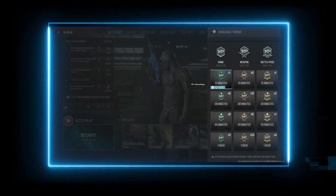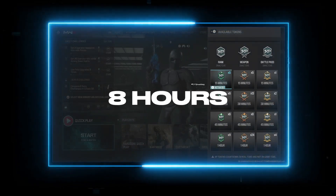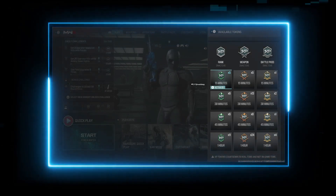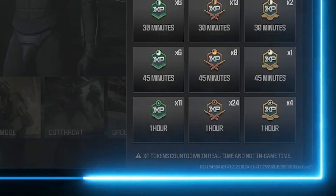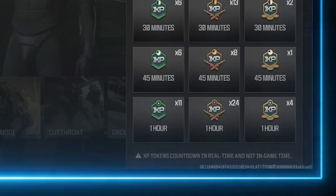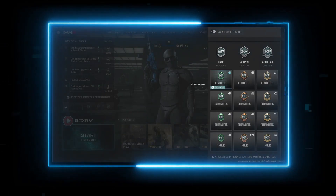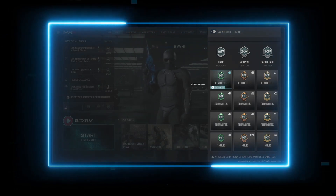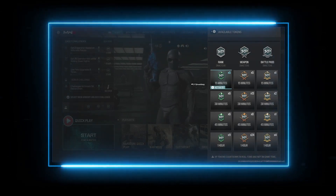You're going to want to follow these steps if you want to get up to eight hours of double weapon XP. Each time you redeem the code you'll get four hours of XP, shown in the tokens tab, and you can actually redeem this code twice. This code is actually from the World Series of Warzone event, so if you've already redeemed it once or twice, you won't be able to do this again.